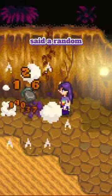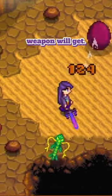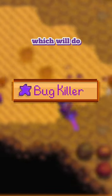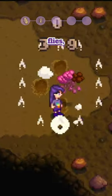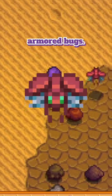Now, you may have noticed that I said a random enchantment. This is because you can't actually choose which enchantment your weapon will get. There are five different combat enchantments, one of these being the Bug Killer enchantment, which will do double damage to grubs, flies, bugs, spiders, and rock crabs,